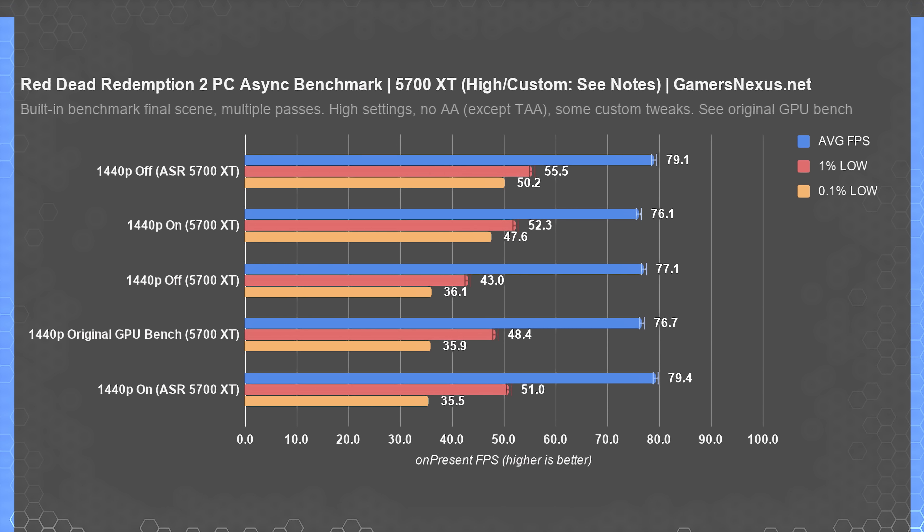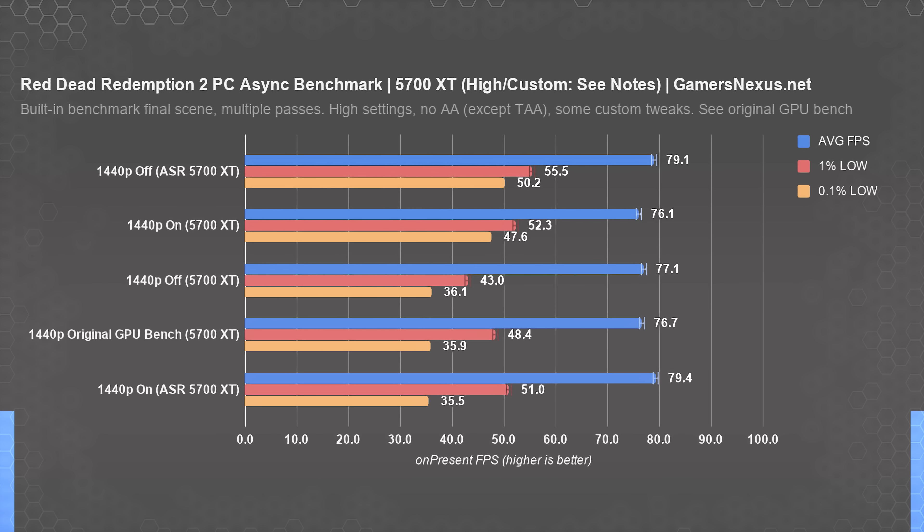Finally, we have one set of data where we were able to produce a replicable repeated result that seems to have verified some of the claims online. Specifically at 1440p high on the 5700 XT, we were able to repeatedly demonstrate that the average 0.1% low figure dropped with the default async compute option of off. We retested this multiple times and added a second GPU to the rotation. The end result was about eight sets of data across the two cards — roughly 60 to 80,000 individual frame time data points — where we found that 0.1% lows did actually improve. We couldn't replicate this in any of the other tests, but it seems to replicate consistently here.